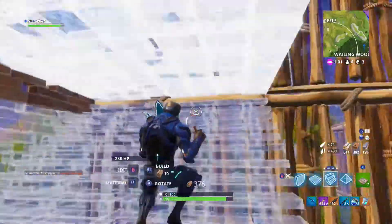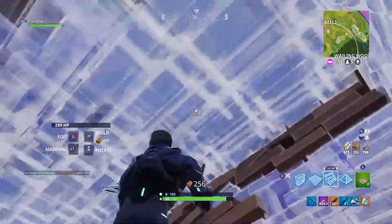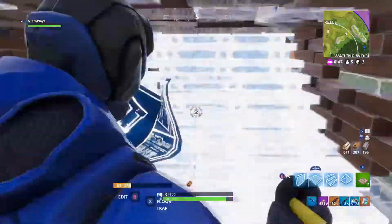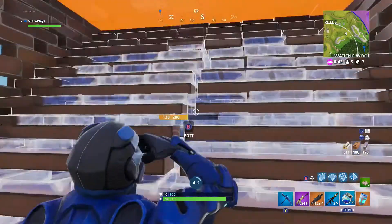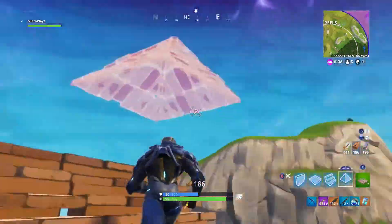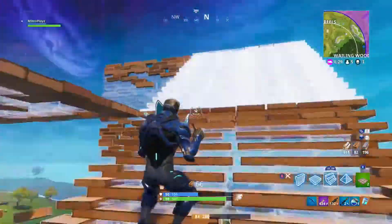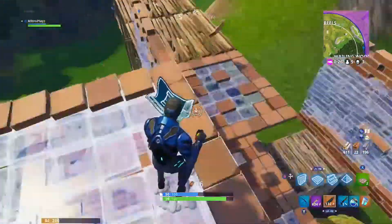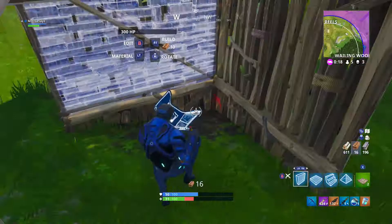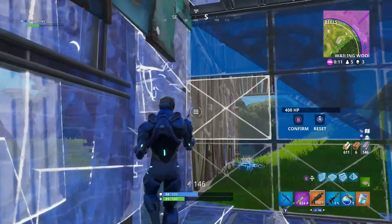Get off me kid, what you doing bro. Not this kid, he's so annoying. Oh shoot, he has the high ground — so annoying. He has the high ground. I'll shoot. He's definitely down there.